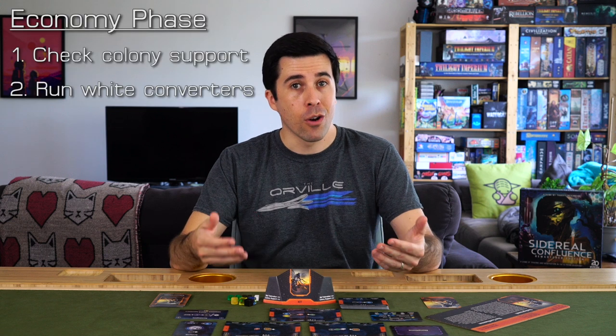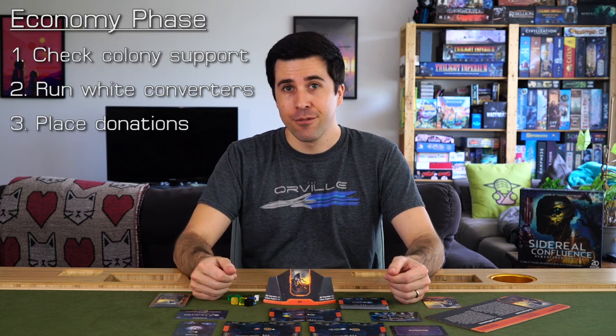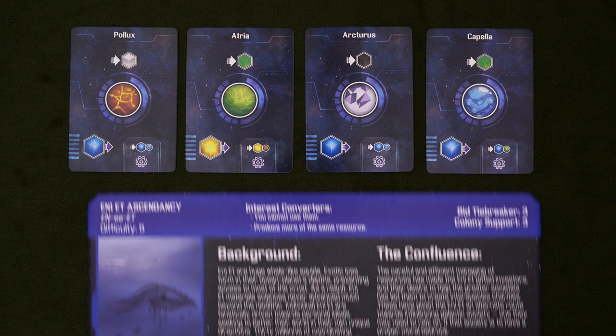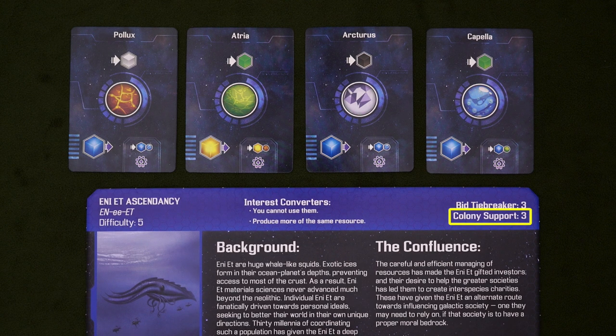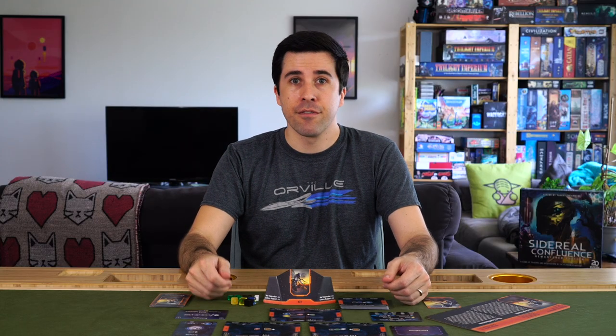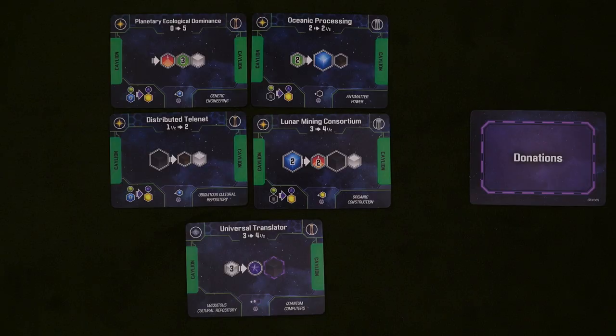Colonies are cards that have a simple ongoing conversion, and you'll probably want to get your hands on a few of them, but each faction can only handle so many, and just how many will be listed on your faction board. It's possible to have more than this number, but once the economy phase rolls around, the first thing you do is check them against your colony support. If you have too many planets, remove cards from your tableau until you hit your maximum, discarding any excess to the bottom of the deck. Once you've done that, it's time to run your converters — as simple as filling your inputs and seeing what comes out. You don't have to run every card; in fact, you'll probably never be able to, so choose which cards you want to run.